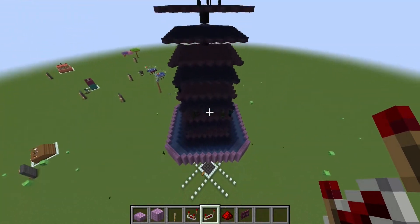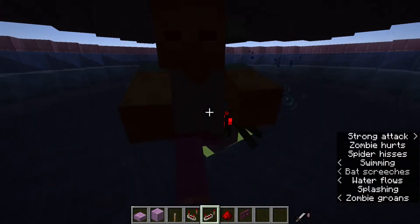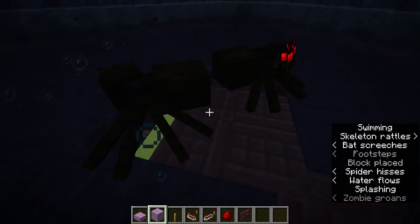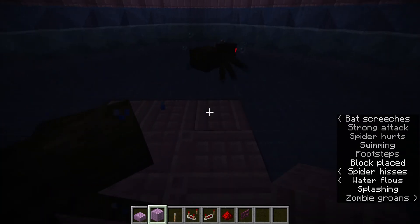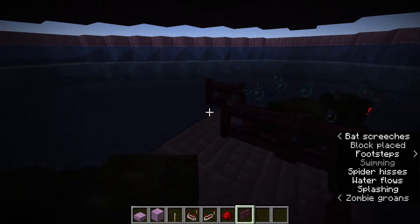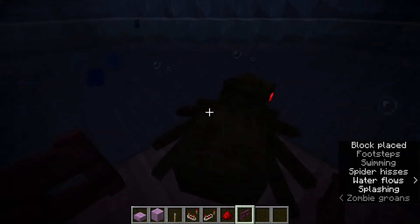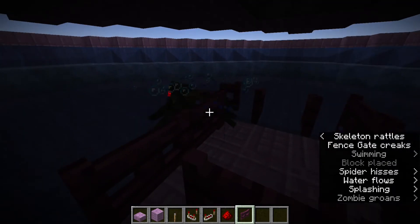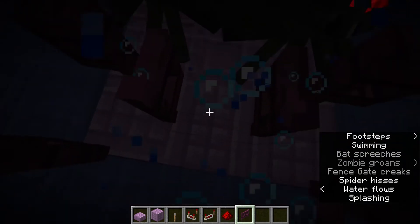One thing we can do to just help the mobs down — you don't have to do this, but you can come down here and fill this square in really quickly if you want. This isn't a necessity because the water is going to push them, it just kind of helps them out. But this is where we need the fence gates — place three fence gates here, three along this wall, and then two this way. Open them all up, break those blocks underneath, and that will just help the mobs from getting stuck.